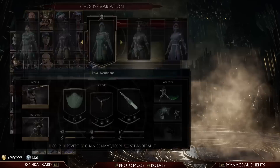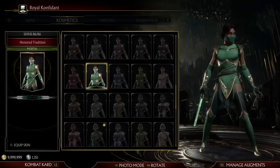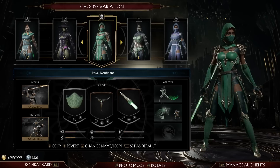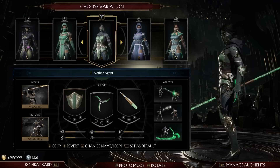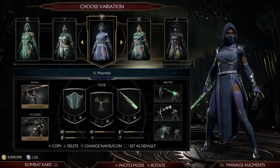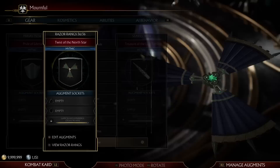Next is Jade. The Royal Confidant is a replacement for the existing version — I'd rather not have the hood. This is the one from that MK miniatures collection Angry Joe was working on that seems to have fallen by the wayside, and she wears this in Onslaught as well. I prefer this leather style compared to just basic fabrics. I wish you could take the hood off — then it'd be a really classic Jade. Nether Agent is just her as a revenant, and that's it. The Mournful is one of the first I came up with — in MKX, Kitana had a Mournful variant that gave her Jade's weapons.